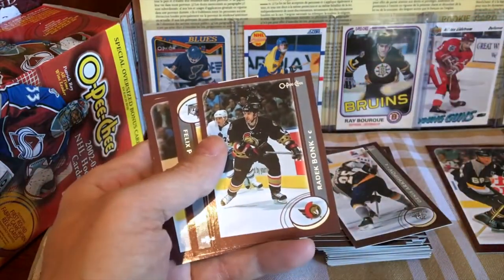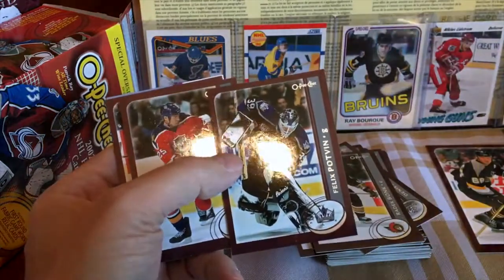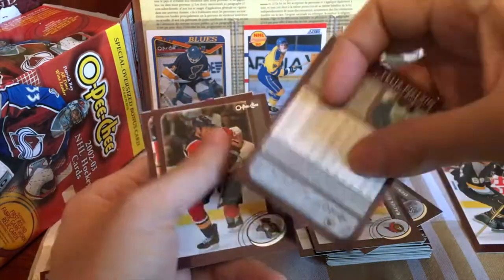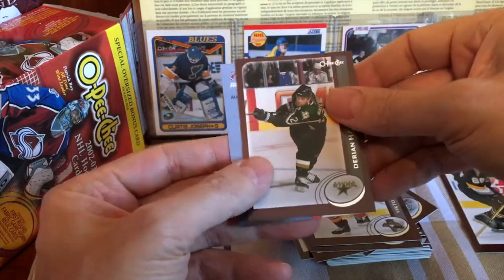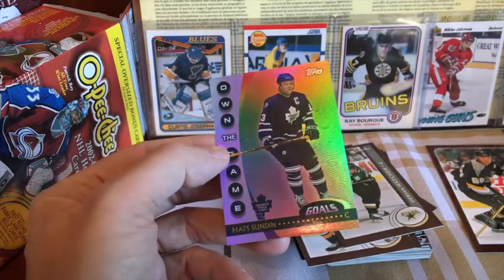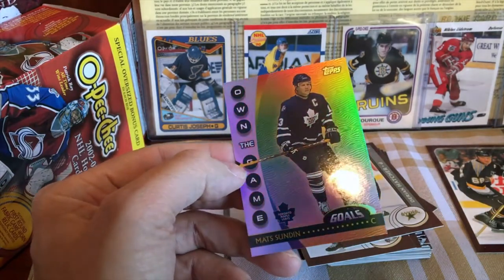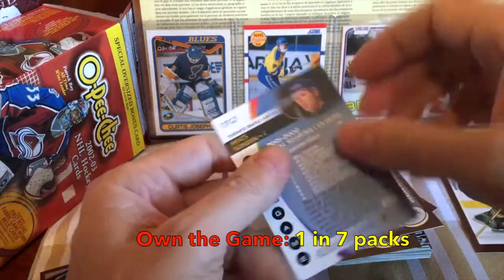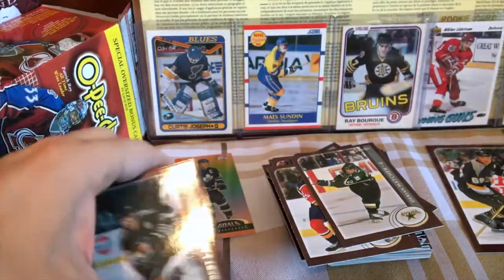Radek Bonk — I believe he played in Las Vegas before the NHL, something to that effect. And look at this — Felix the Cat! This is one of the better Felix the Cat photos I've seen. Victor Kozlov. We have Derian Hatcher. And then we have a Mats Sundin — and look at this thing! So here is a Topps insert — this isn't even an OPG, it's a Topps insert. And we have 'Own the Game' — this rainbow foil Topps insert. I guess these would be one per box if that. Kind of nice — I could put that information on the video. I like that a lot.